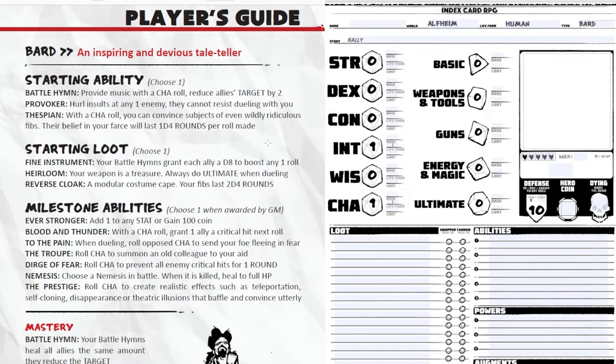From choosing your class you get a starting ability and starting loot. As you play through the game, your GM awards milestone abilities — there's really no XP, it just kind of happens. Characters will be given milestone abilities or loot sometimes when you play.